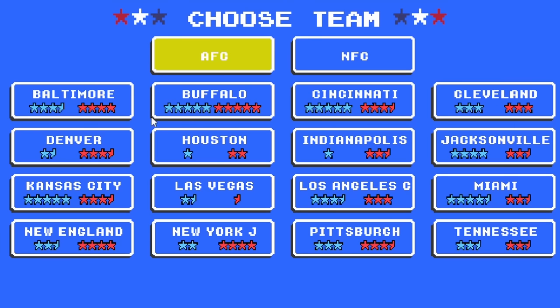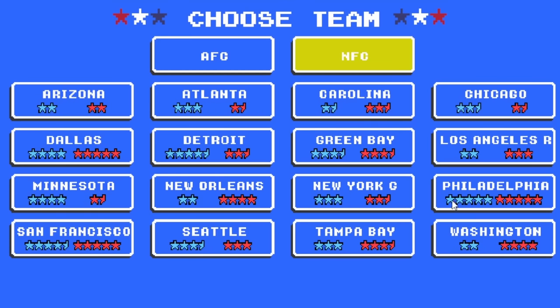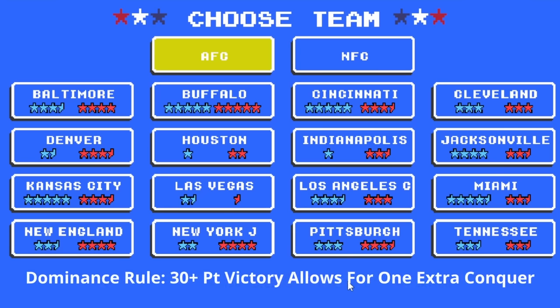Each team has their own star rating that is actually based off of the current NFL. The Eagles have a great offense and great defense, same with the 49ers, and on the AFC side you have the Bills, Bengals, and Chiefs all with the highest ratings, so the team talent will be very similar to what we see in today's NFL. One extra rule I'm adding is the dominance rule: if a team wins a match by 30 points or more, they also get to take over one additional territory next to them.